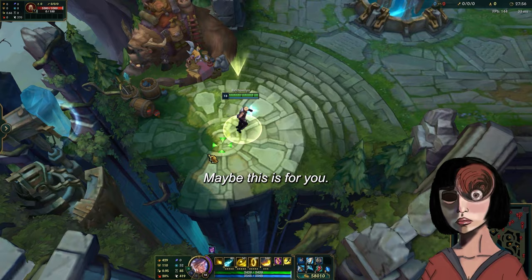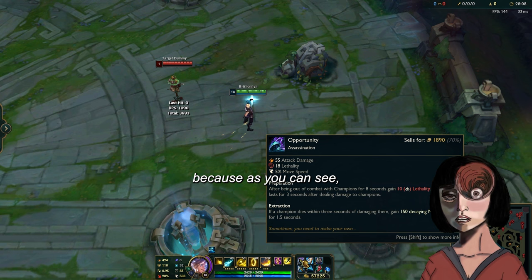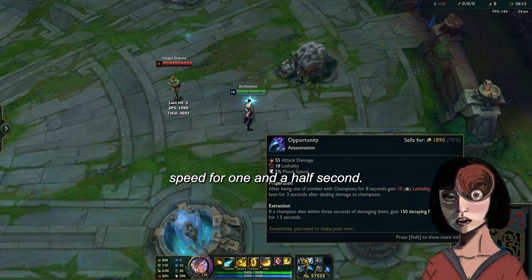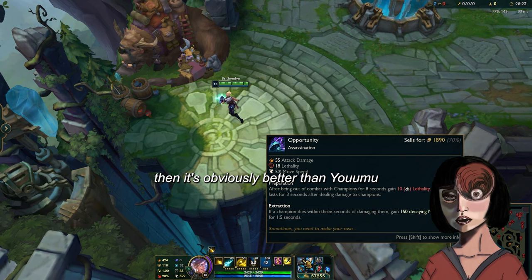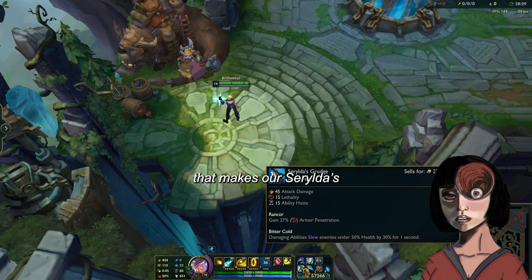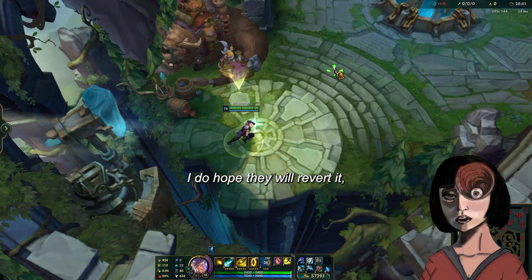What you can also do is swap Youmuu's with Opportunity if they're really easy to kill. After killing an enemy, we get 150 decaying movement speed for one and a half seconds. So if you can kill them really fast and then run away with Opportunity, it's obviously better than Youmuu's because it also gives 5% movement speed and 18 Lethality. The slow is only applied when the enemy is under 50% health though, which is really bad. I do hope they will revert it.